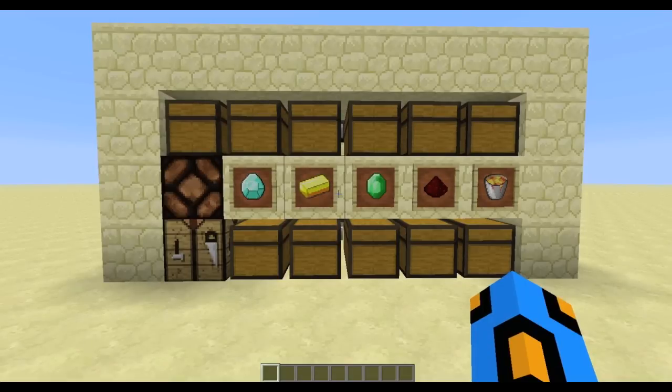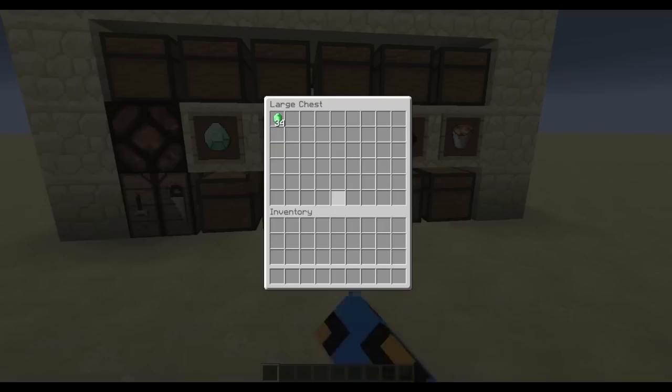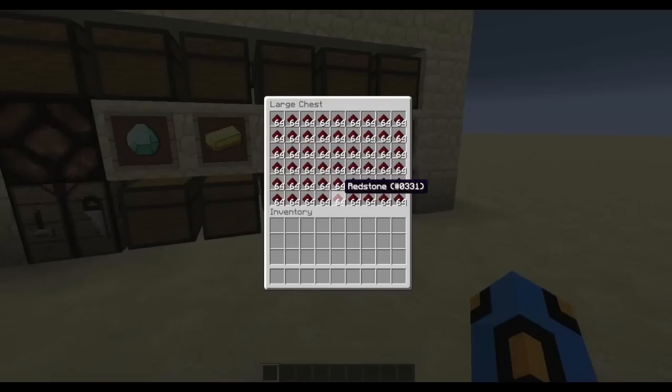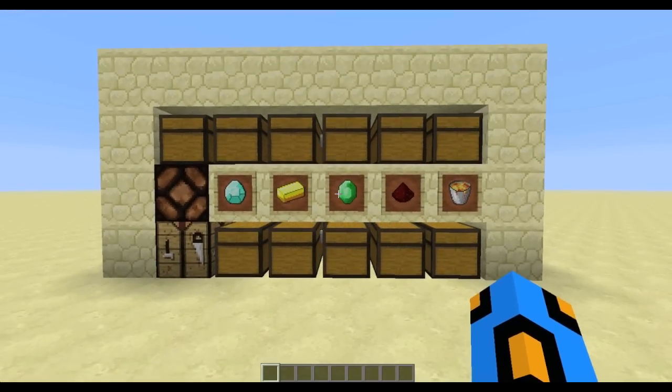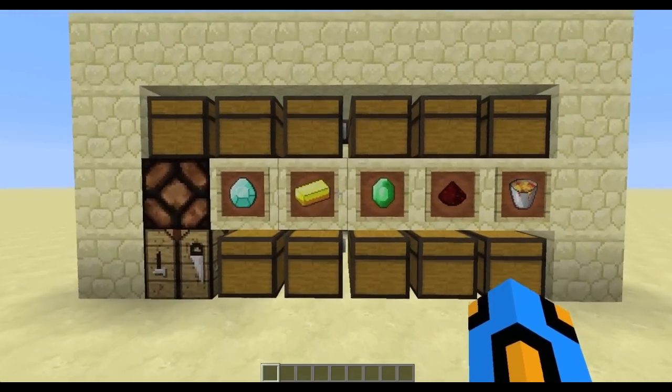It's done sorting now. As you heard, it had that nice click. Looking in these chests, there were already items in the chest, so don't worry. Everything was sorted correctly — all of our miscellaneous items went there, et cetera.